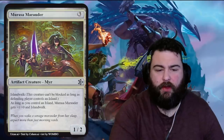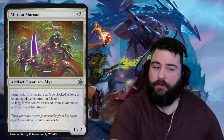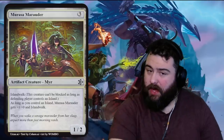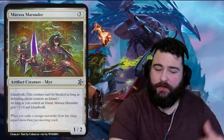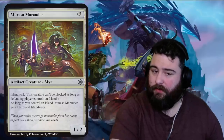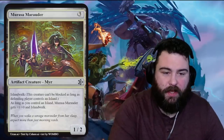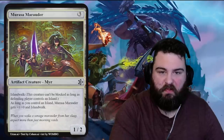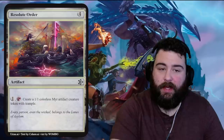Morasa Marauder — three mana for a mere artifact creature, a one-two with island walk. As long as you control an island it gets plus one plus zero and island walk again — double island walk, so if someone revokes island walk you still have it from the second source. Flavor: 'When you wake a savage marauder from her sleep, expect more than just morning raids.' Really cool art — Resolute Order.